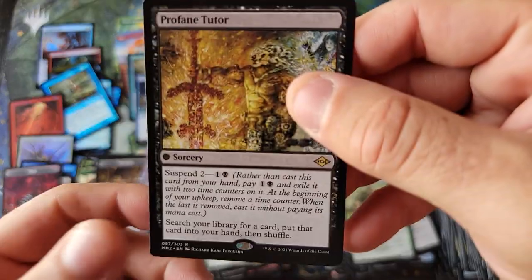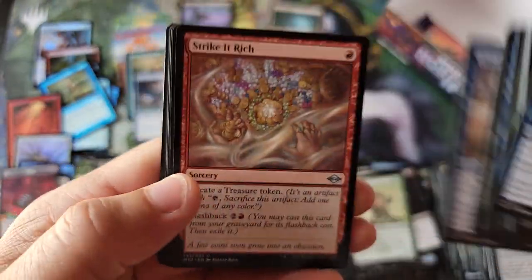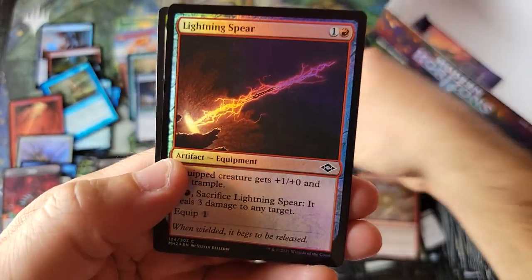Profane Tutor — not the most expensive Tutor, but hey, a Tutor is a Tutor. When a Tutor is not a Tutor, you still need a Tutor — not a bad card. Upheaval and Timeless Dragon, okay, double rare, and a nice Lightning Spear Foil Common.